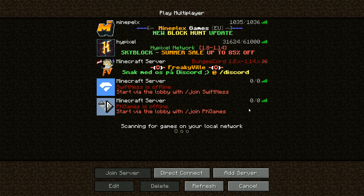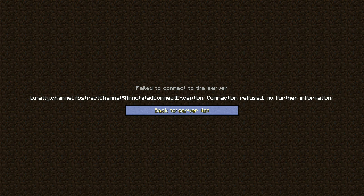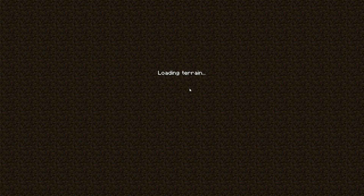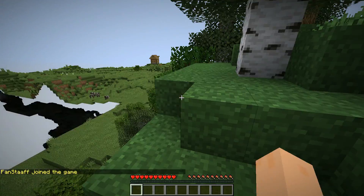Alright, so if we go back into Minecraft, we want to connect to the server by typing the name — so 'fanisbest', and we had the dot. After this you want to type dot, mine, hut, dot, gg. And... fail to connect to the server. Maybe it's not a great idea to have a dot there. And it's loading — much better, we're loading in.